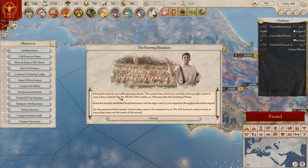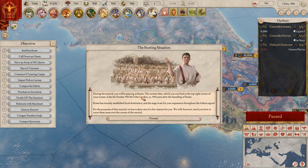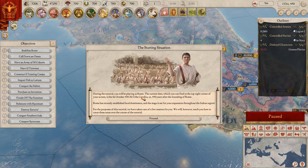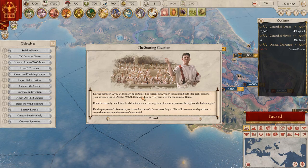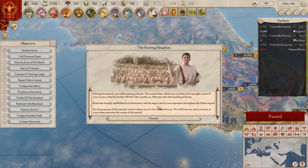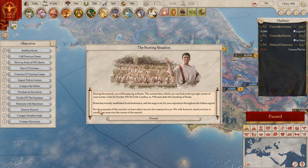Another thing to read: the starting situation. During the tutorial you will be playing as Rome. The current date, which you find in the top right corner - we are only in 450, and yes, that's after the founding of Rome. Rome has recently established local dominance and the stage is set for expansion. Yeah, we're definitely going to expand - that's something we are going to do.